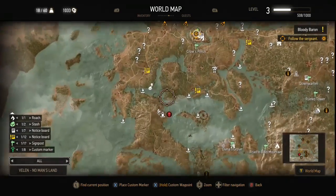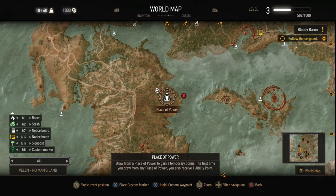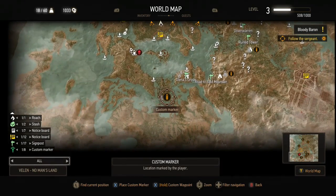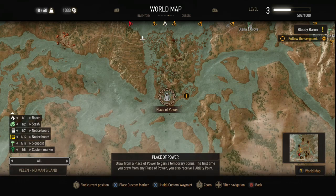Going counterclockwise, there's a place of power here but unfortunately you cannot get to it — it is underground and can only be accessed from the main quest line once you get a little further along. So that one will have to hold off until later.